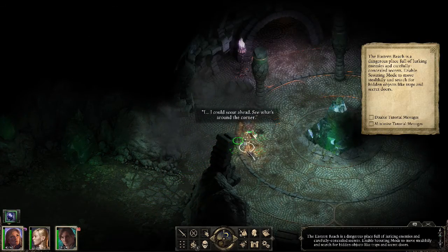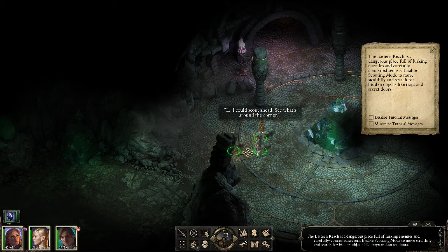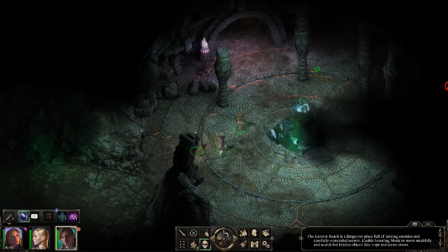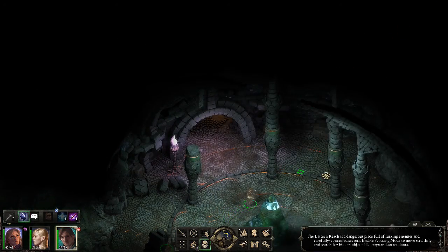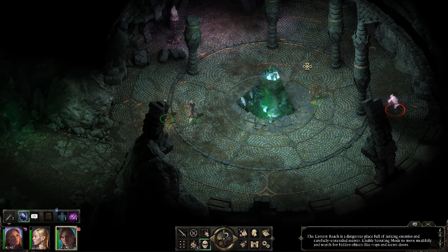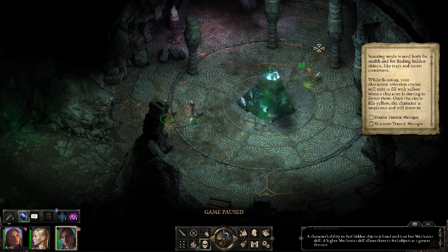I could scout ahead and see what's around the corner. Move stealthily and switch for him. They'll never know I'm here. Scouting is used both for stealth and finding hidden objects like traps and secret containers.